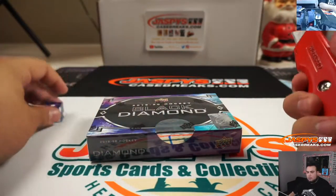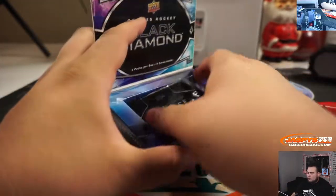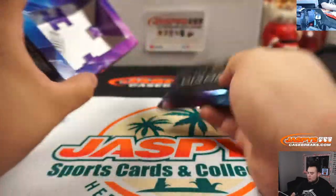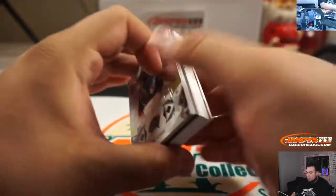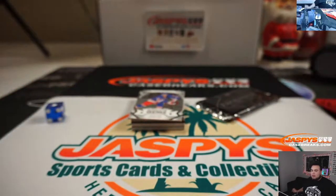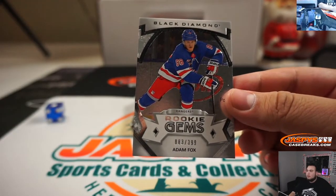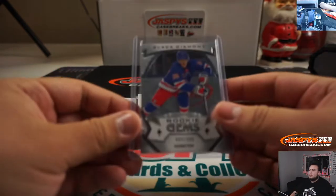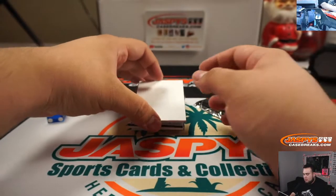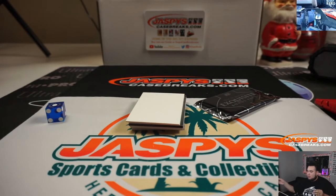I think we got a diamond. Got a diamond! Someone's about to get themselves a diamond piercing. Adam Fox — Rangers. Winner Frank, lost by Mojo. I think it's a retro diamond as well. Out of 249 — Seth Jones. That's Columbus Blue Jackets combo, Jonathan.